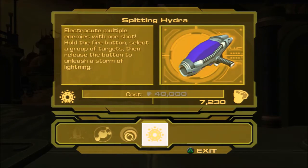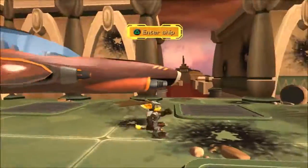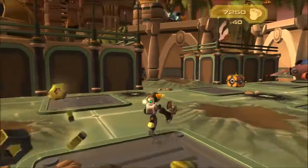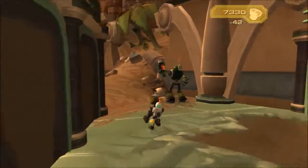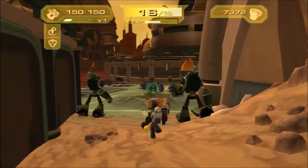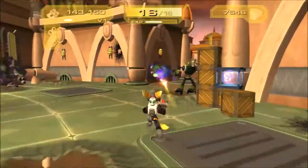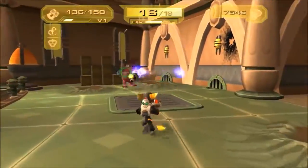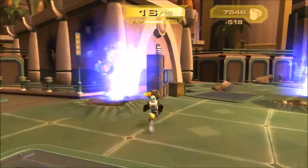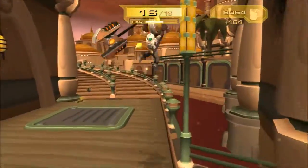Can I even buy the Stuck Cannon? The Spitting Hydra is one of the weapons you actually need for the weapons missions later on — we'll have to get that later because we will need it. We're going to get all the weapons. The N60 Storm. These Tyranoids are pretty annoying — they just teleport. I wish I could teleport.